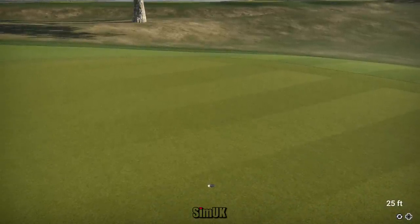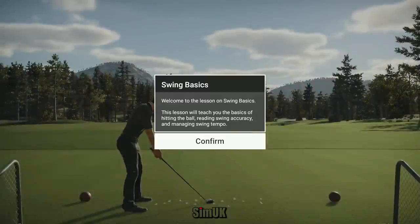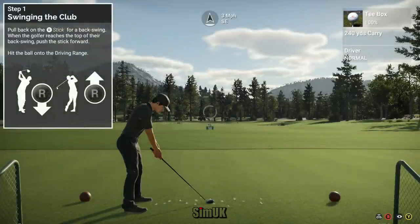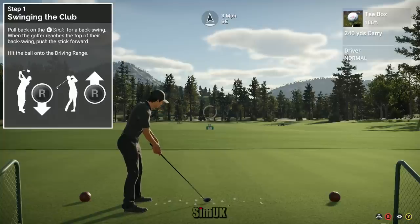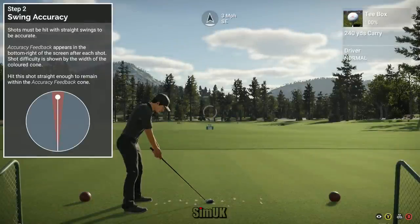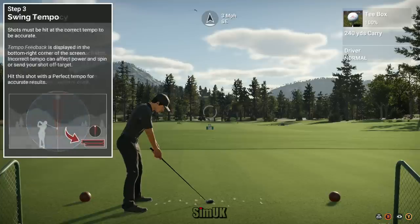The game now includes and begins with an in-depth interactive tutorial, something which was lacking in the original. It is completely optional and can be quit out and then revisited at any time. The tutorial moves along at a reasonable pace and explains the new swing mechanic system in detail, and also does a great job of introducing new players to all of the shot types and techniques.